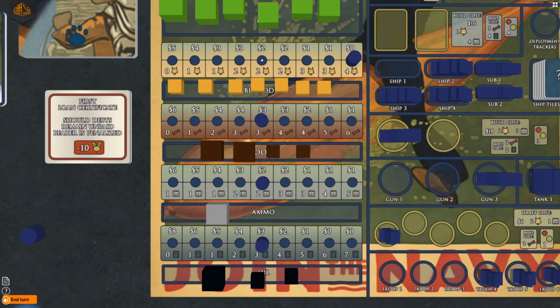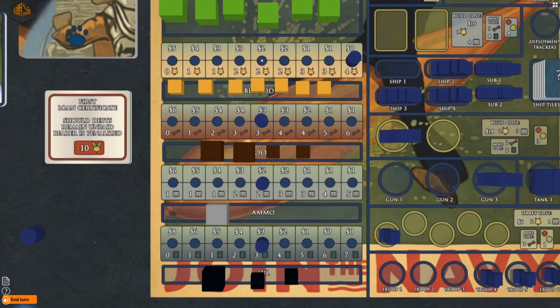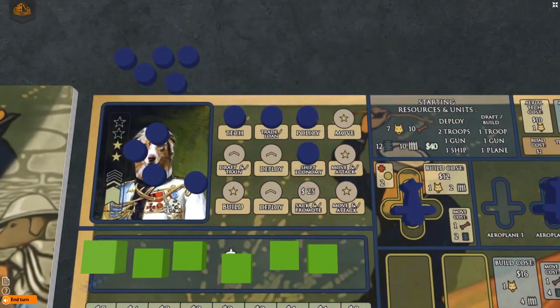Notice the zero dollars symbol above the disc, which now means that your able body track no longer provides money during income collection, which will be discussed in more detail later. Now that you have some able bodies, you decide it's time to draft and train.